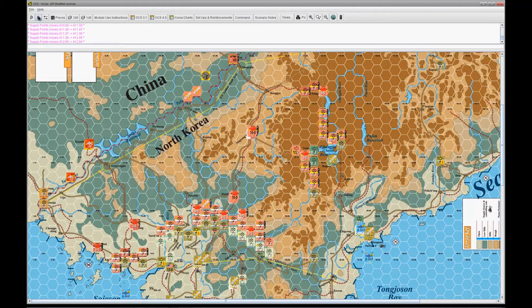That covers the movement phase - I'm done moving stuff for now. The next phase is supply. This is where it gets tricky because this is the trace supply stuff. Technically the next phase would be the air phase, but you don't really have any air. At the end of the movement phase is where you would conduct any air barrages that you might have.